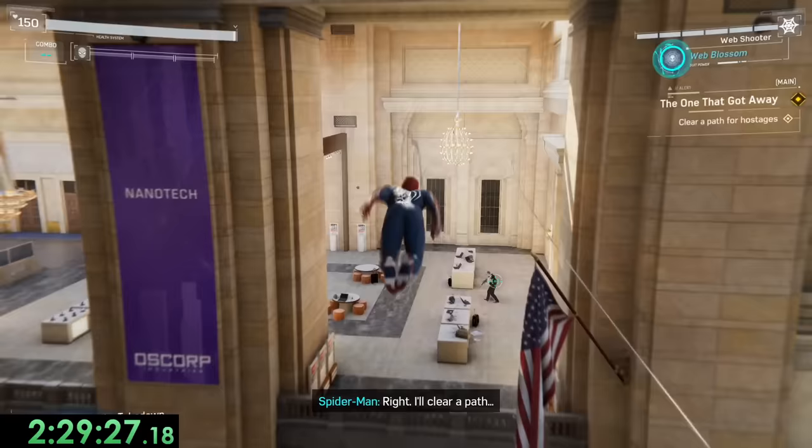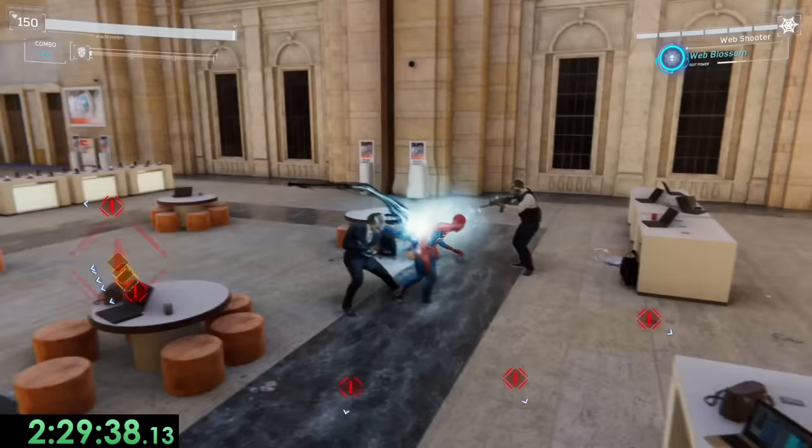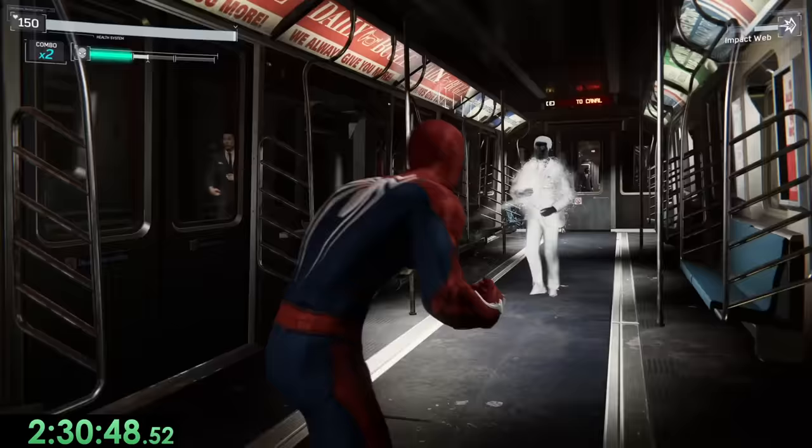MJ wants us to clear a path so all the hostages can leave. Now it would be smart to do this quietly, but that takes too long. So instead, we go up to a guy with a gun so he'll shoot us and let us move on faster. Unfortunately, this guy forgot which button the trigger was, and wastes like 15 seconds for no reason. But eventually, the hostages leave, and we get to beat up some more goons before boarding the train that Martin Lee is escaping on.